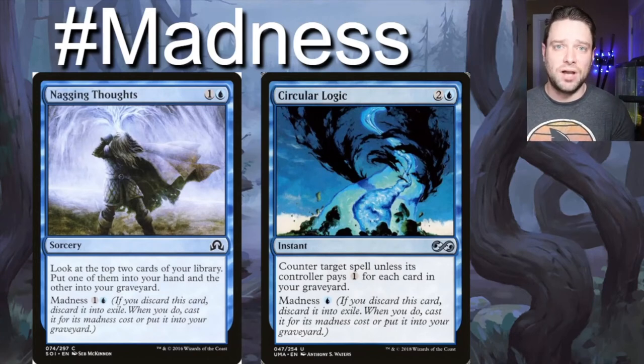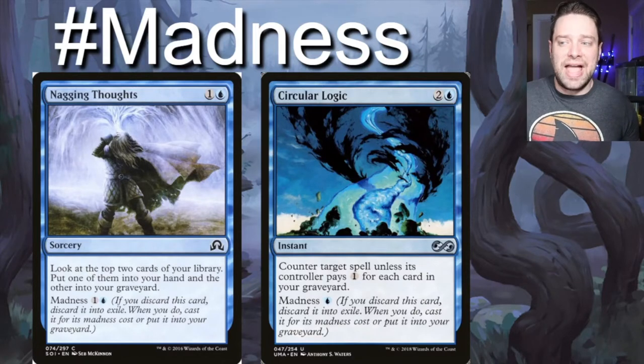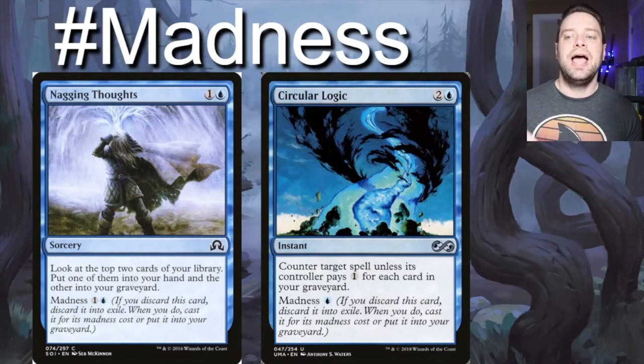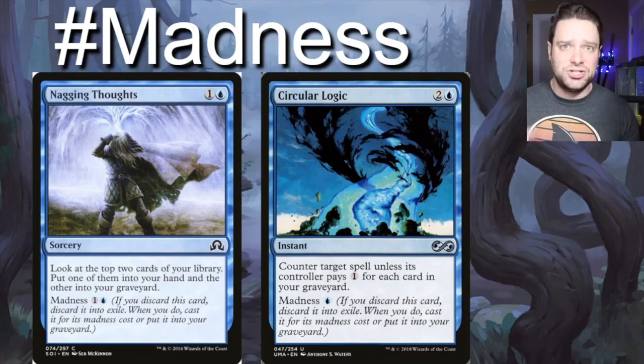Madness was the first idea that really came to mind. These are only going to work after Shorakai's ability has resolved. Once his ability has resolved, Nagging Thoughts and Circular Logic can be discarded and played for their madness effects. Nagging Thoughts has a madness cost of two — look at the top two cards of your library, put one in your hand and the other in your graveyard. You draw your two and discard one with Shorakai, and then Nagging Thoughts goes onto the stack to look at the next two cards. Circular Logic says counter target spell unless its controller pays one for each card in your graveyard, and you can use it at its madness cost to counter something else. But Shorakai's ability has to fully resolve first — it's a technicality but really important to point out.